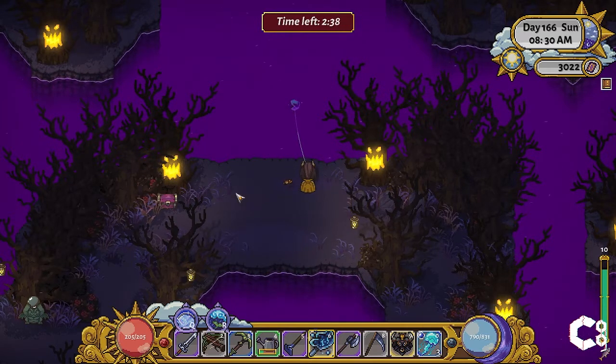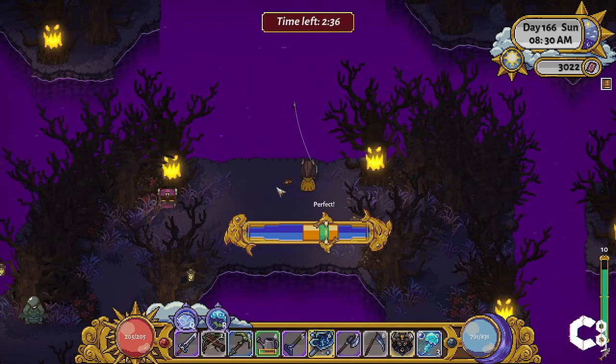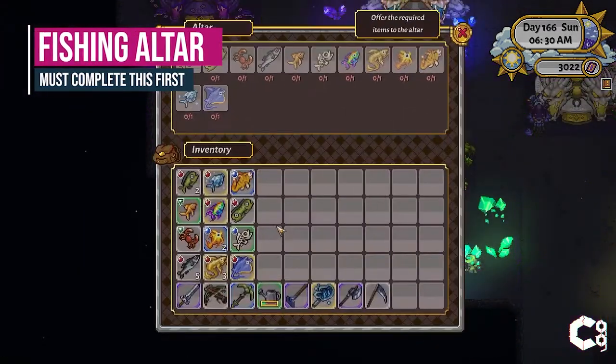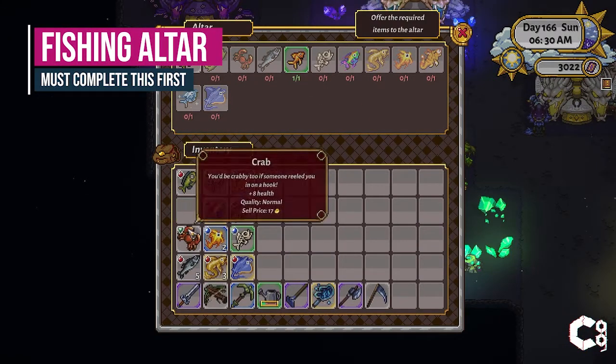To access Midnight Isle, you'll need King Minos's emblem, which you receive as a reward by completing the fishing altar. The fishing altar is one of the more challenging altars and will require a lot of patience to complete.